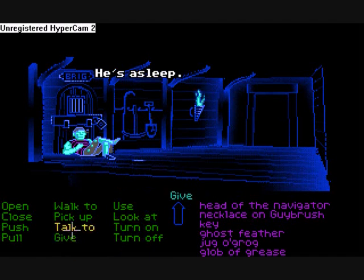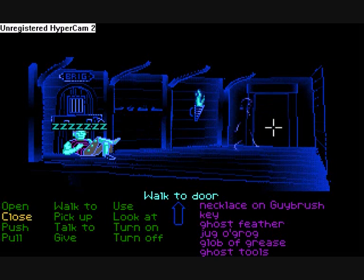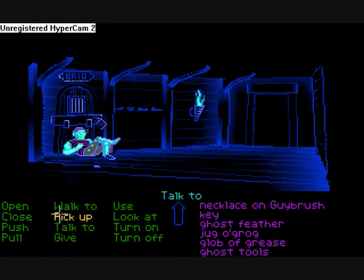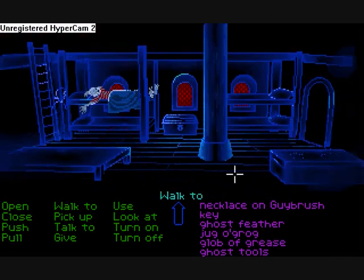There's a ghost pirate man. Hello, ghost guard — let's talk to him. We can't. Shame there's no punch option. Pick up ghost tools! Oh good, more inventory. We can't get into the brig, which is clearly where Elaine will be. I bet the governor's in there. It would be cool to have a secret conversation with the governor, but that would probably wake up the ghost guard, so you don't want that.